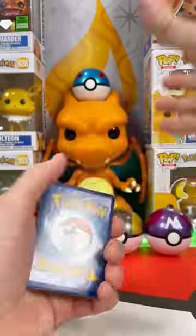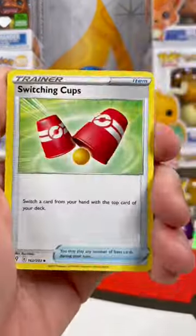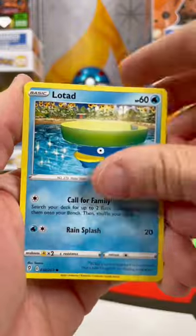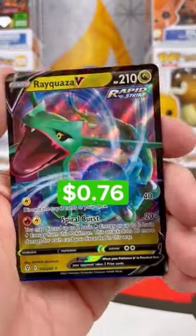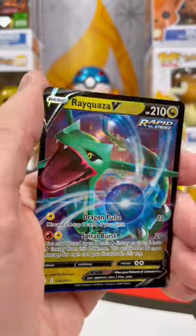Let's flip that energy. Have you pulled that Umbreon card? I still haven't — maybe we'll get it now. Tropius Reverse and a Rayquaza V. I love this card no matter how many times I've pulled it.